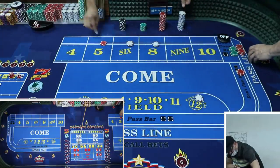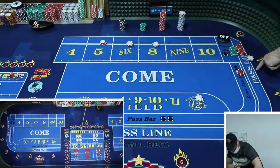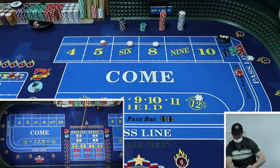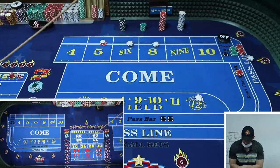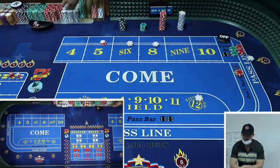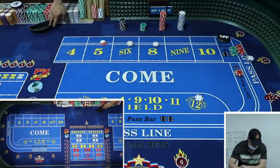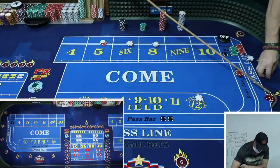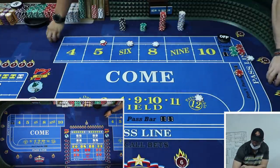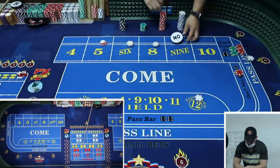I'm up $32 off the layout, and whatever's in play is also winnings - actually you're up $100 if you count it all. If I pulled out right now I'd still be up. Nine-nine-nine - that was always working. If you pull out early you're always still up, right?